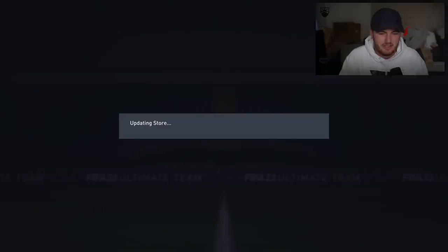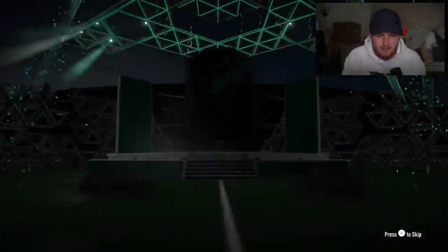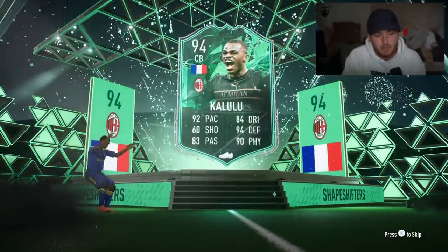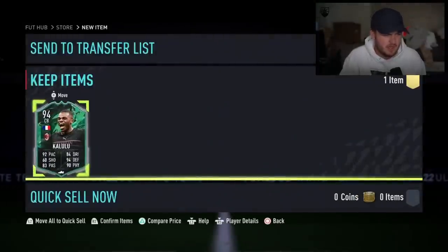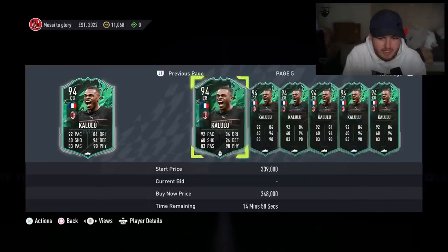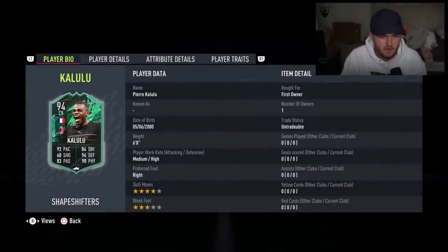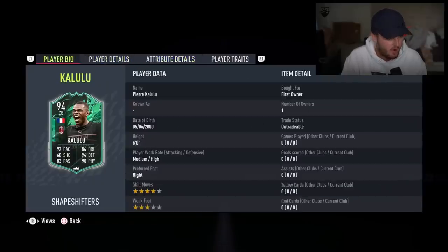Guaranteed shapeshifter pack - here we go. It's going to be French. Pierre Kalulu! That's not bad - 94 rated, four star skills, medium-high work rates, great agility and balance, great physicals, great defending, great passing. What a card! And you can link it to Chiellini as well. Big W.